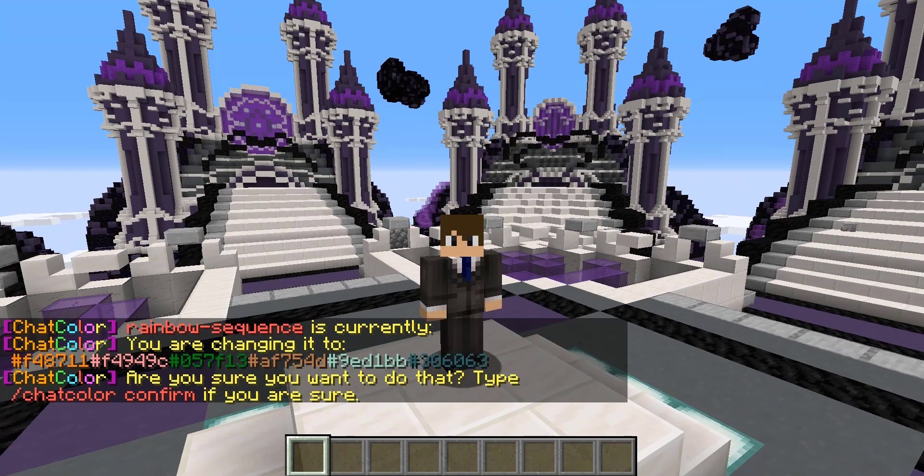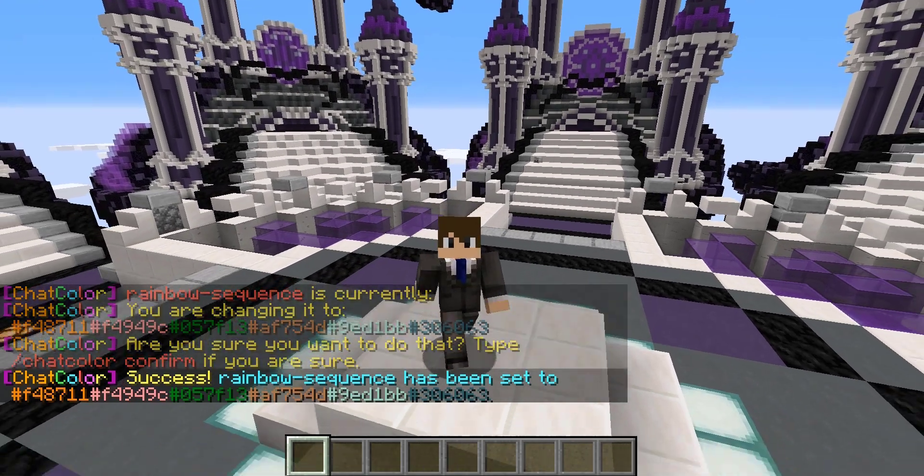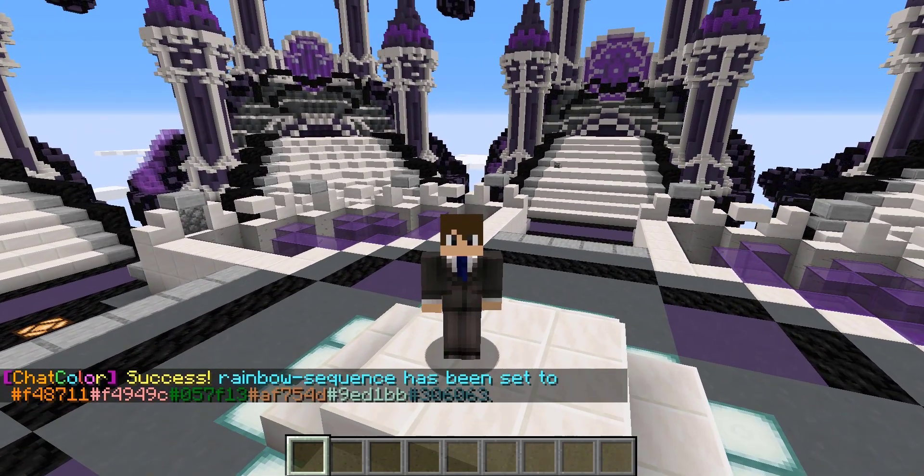And as you guys can see, these are all the colors that we have selected. So we could go ahead and do chat color confirm. Now the rainbow sequence has been set to the following colors.